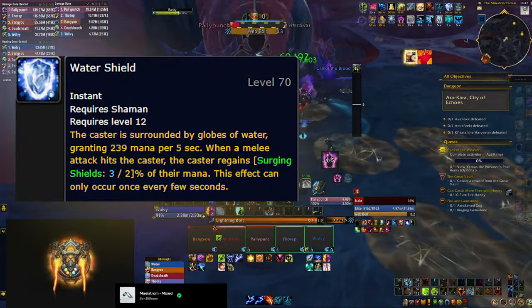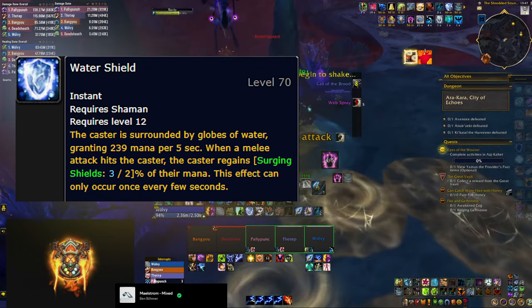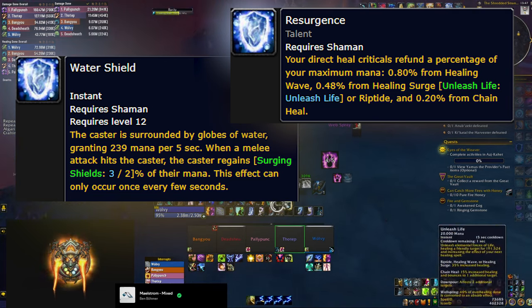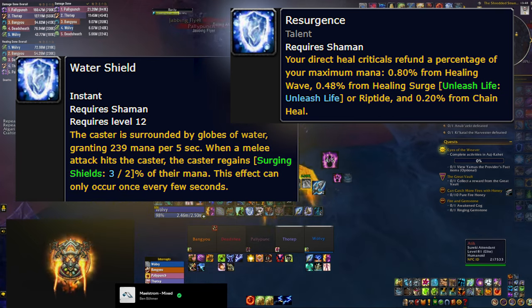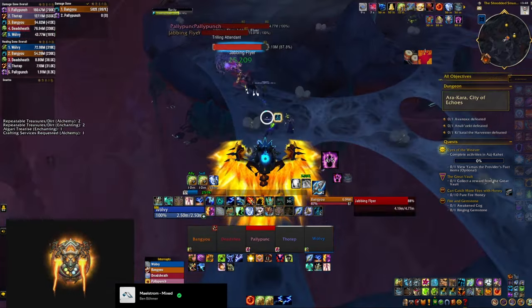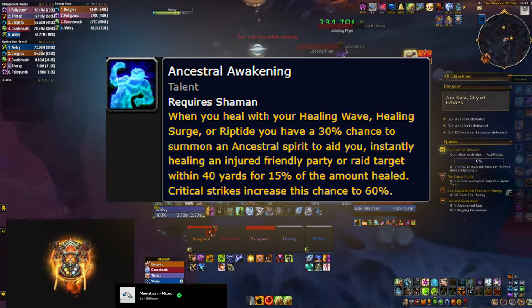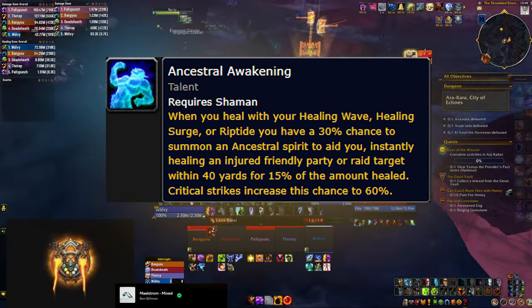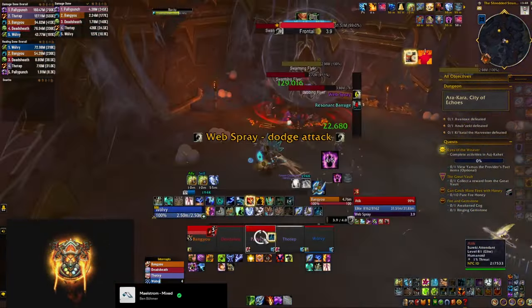Elemental Orbit also allows you to have Water Shield active on yourself, giving you extra mana regen. The game changer here is the Resurgence talent, which gives you mana back every time you critically strike with one of your main spells, making crit your best stat — we'll talk about that in the stats section. You'll also run Ancestral Awakening in most builds, which has a chance to do extra free healing every time you cast Healing Wave, Healing Surge, or Riptide, especially on a crit.